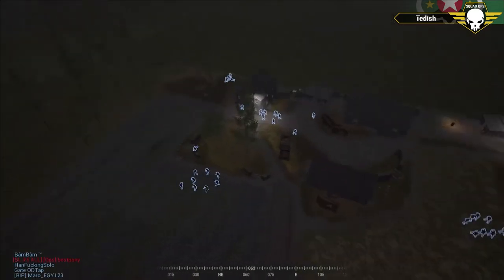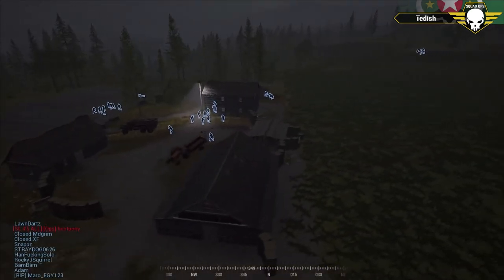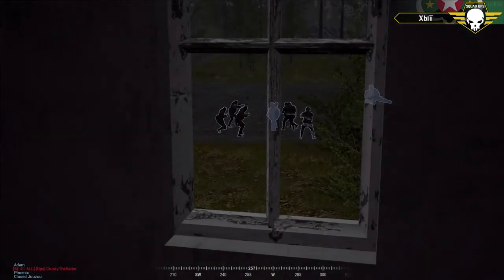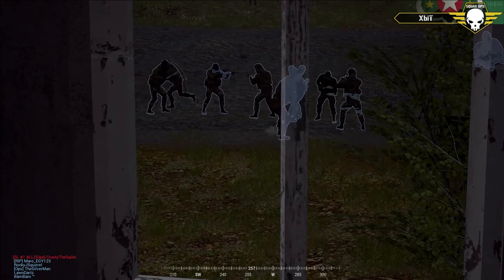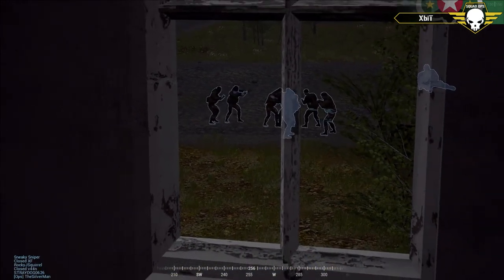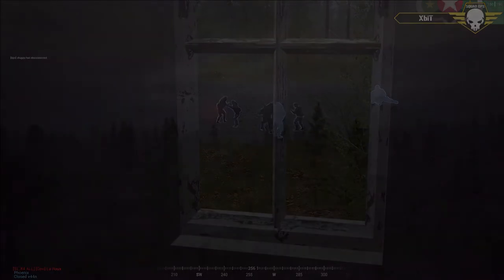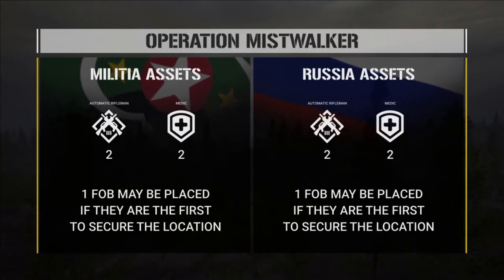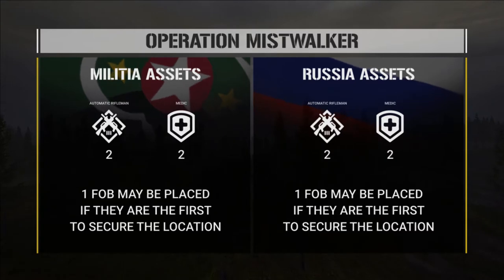Welcome back to Squad Ops Mist Walker round two. This is a one-life event on the Squad engine — a scenario-driven event called Mist Walker, infantry only. It's basically attack and defend over a position on a peninsula. Infantry can only cross bridges; other than that it's pretty free form. Militia start in their base, Russians start in their standard base. Each squad gets two ARs and two medics, which takes out a lot of the explosives and adds more healing power.